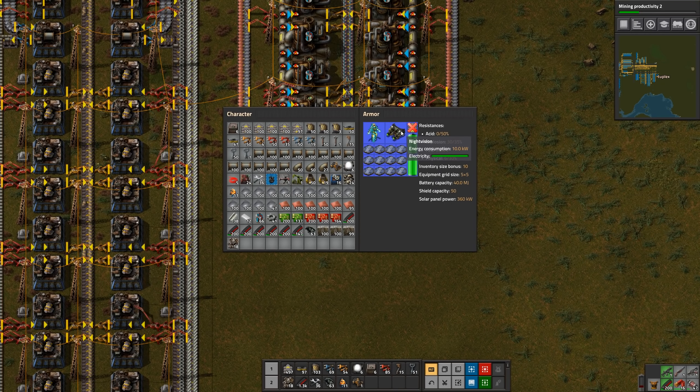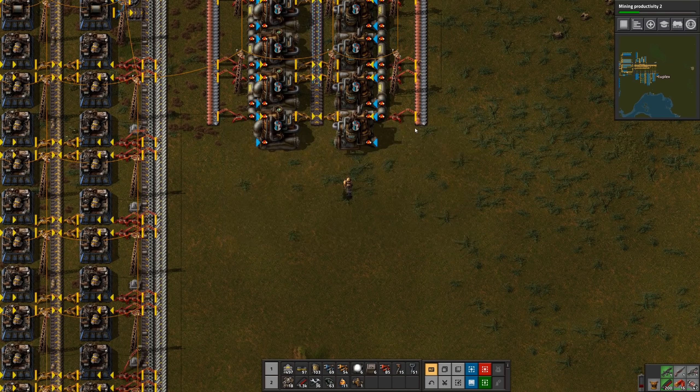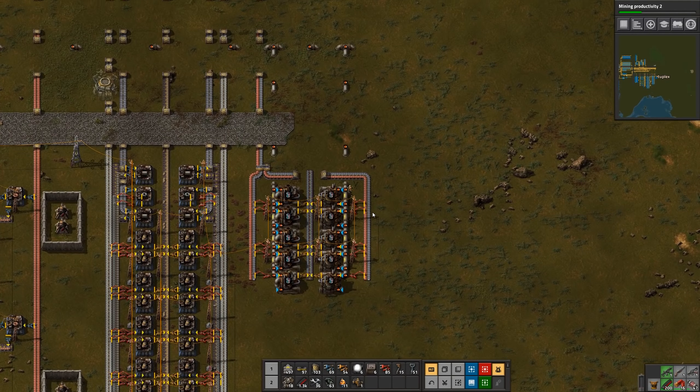Hopefully these batteries will last at least long enough to power our night vision goggles during the night. 10 kilowatts, it says. I'm not even sure how much these batteries hold - 20 megajoules. 20 megajoules feeding 10 kilowatts... wait, 110 kilowatts? That belt immunity takes up a lot of power apparently. Well, we'll see - we're starting to charge anyway. I think we've got a decent amount of solar panels. I can also make a personal roboport, which I will make now, and we'll start charging that up.